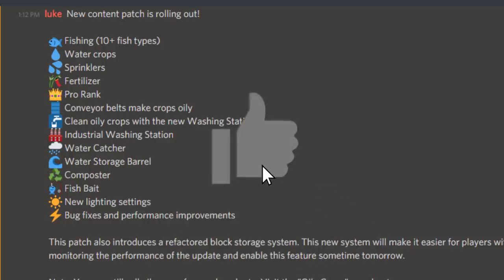Let's get started. They added 10 new fish, water crops, sprinklers, fertilizer, a Pro rank game pass, conveyor belts, oily crops, a washing station, industrial washing station, water catcher, water storage barrel, composter, fish bait, new lighting settings, bug fixes, and performance improvements. This patch also introduces a three-factor block storage system, which will make it easier for players with larger islands to join public servers.